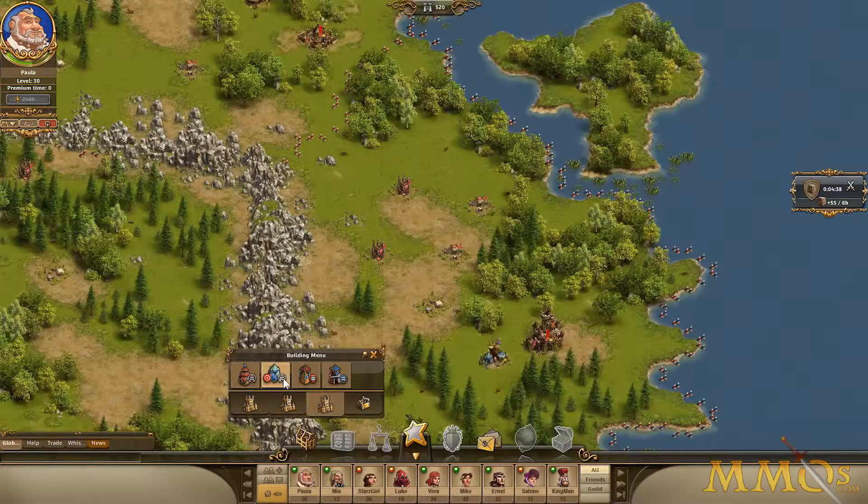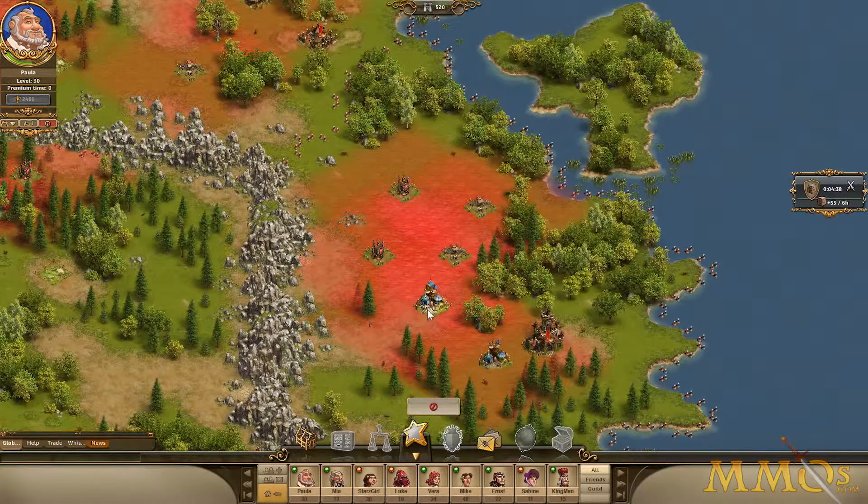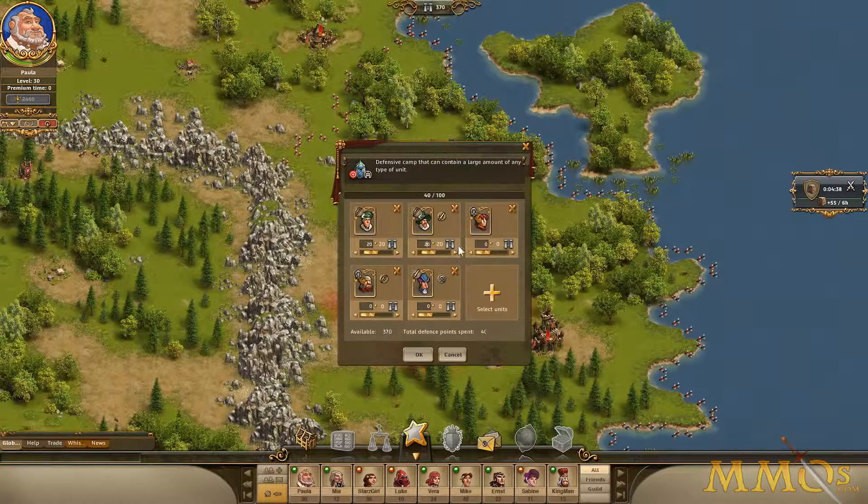Conquered colonies can be fortified to withstand enemy attacks. Additionally, new buffs like Boot Camp or Overdrive can enhance your defenses.